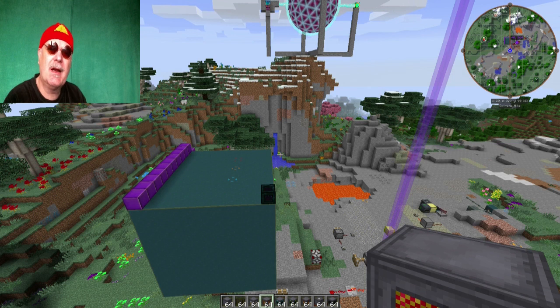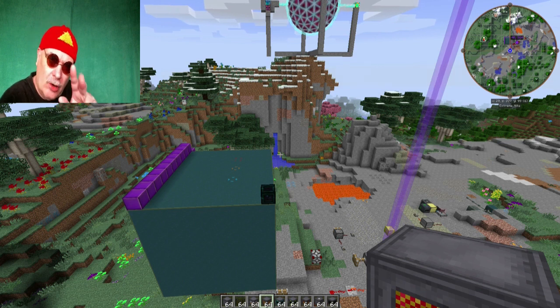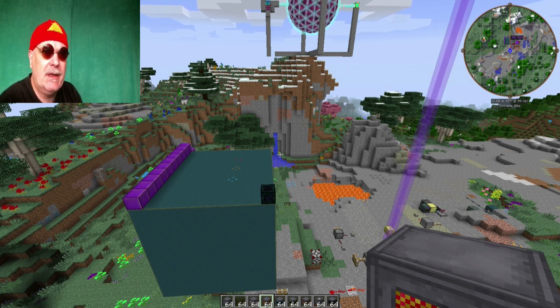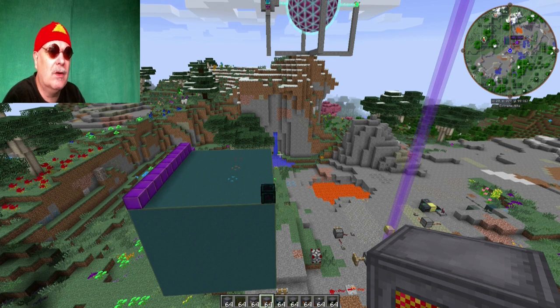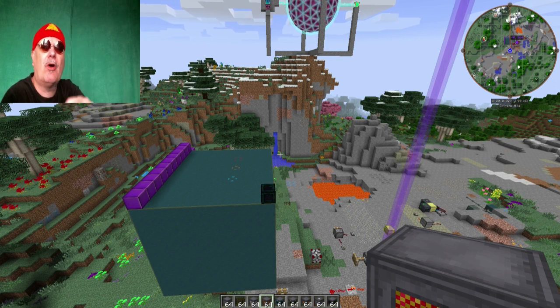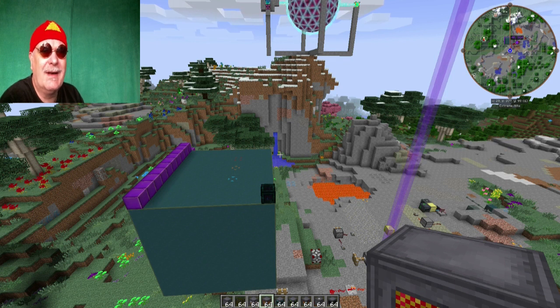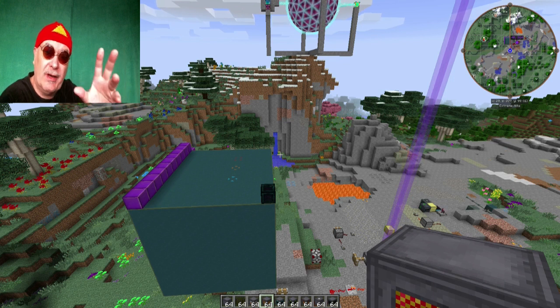Da dachte ich mir, ich schlage gleich mehrere Fliegen mit einer Klappe. Einmal natürlich der Bau von so einem Ding und auch eine Turbine dabei. Interessanter war für mich eigentlich die Überlegung, baue ich einen Reaktor so, dass er mit Mitteln des Early oder Mid-Games herstellbar ist – also ohne Kryotherium, ohne Enderium, ohne diese ganzen komplizierten Sachen, die am Anfang schwer zu kriegen sind. Gleichzeitig wollte ich einen Reaktor, der richtig Power bietet und mit einem kleinen Umbau für Turbinen geeignet ist, aber auch schon ohne Turbinen so richtig was abgeht.